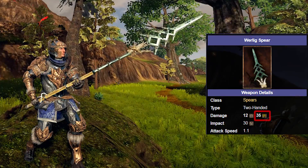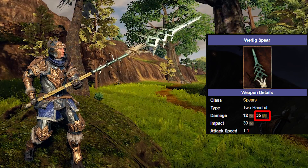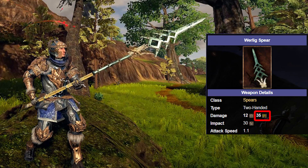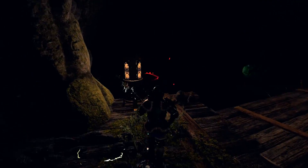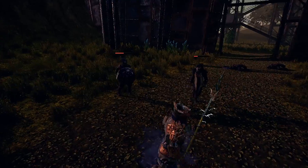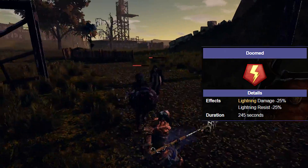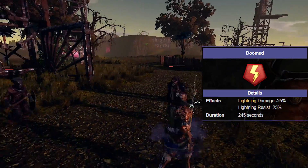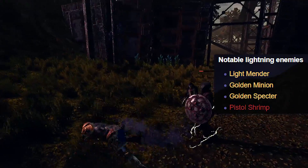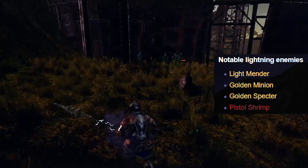The next elemental effect is lightning. Like eternal, lightning doesn't have a damage-over-time status effect, but what makes it a good choice is the quantity of weapons that come with this element — there are a ton of lightning weapons and you'll find quite a few while you play. The doomed effect is associated with lightning, and you can also apply lightning damage to your weapons with bolt rags and bolt varnish. Notable enemies with high lightning resistance include light mender, golden minions, golden spectre, and pistol shrimp.